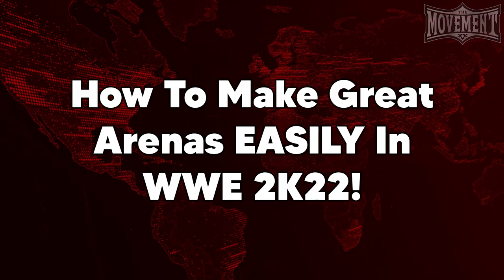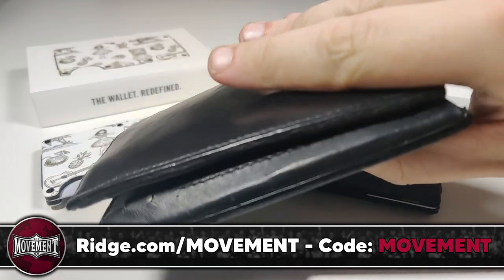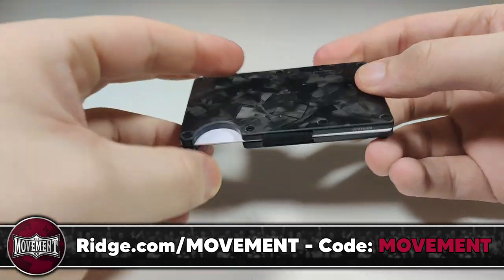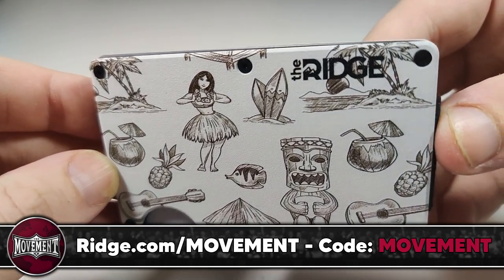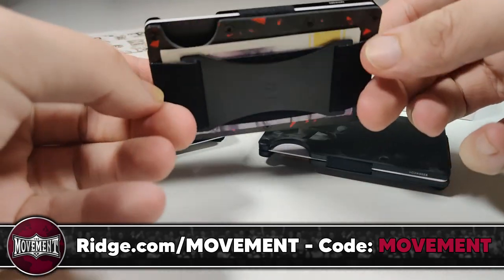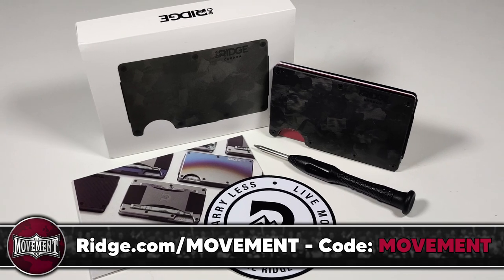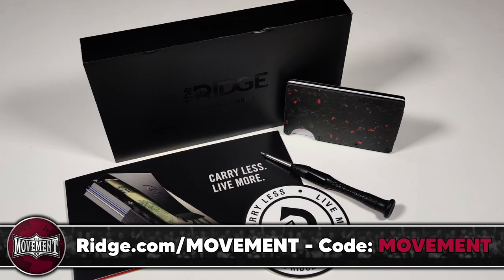Before we jump into that, allow me to tell you about the sponsor of this video, The Ridge. Unlike the big and bulky wallets you're probably used to, the Ridge wallet has a sleek and compact design that'll fit anywhere you need it to. That combined with room for up to 12 cards and cash and RFID blocking technology that protects you from digital pickpockets makes it the perfect wallet for everyday life. We love how convenient it is to pull out the Ridge and easily access exactly what you need at a moment's notice, and with a large variety of styles and materials to choose from, including aluminum tiki, forged carbon fiber, and our personal favorite forged ember, there's definitely going to be a wallet there to match your vibe.